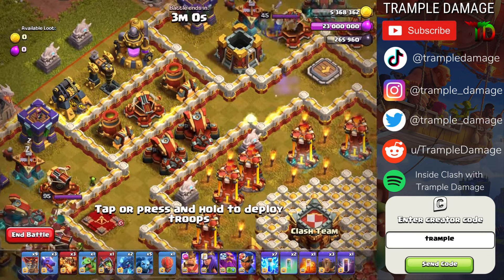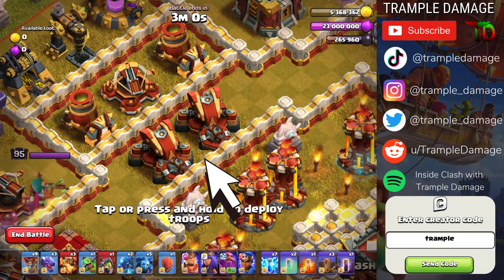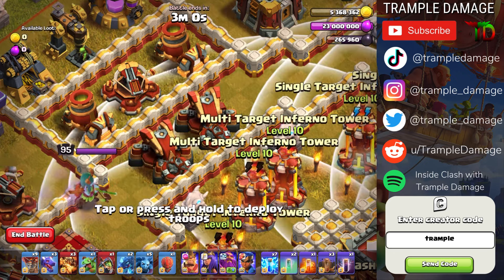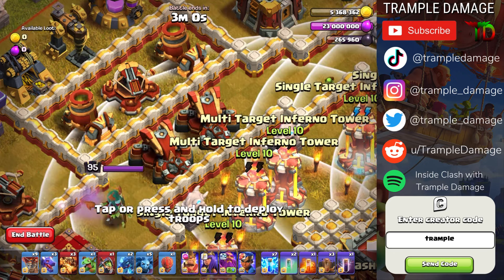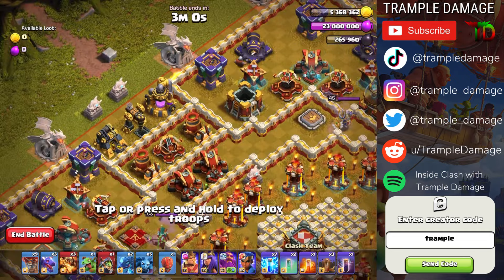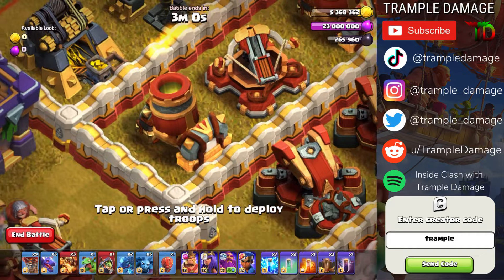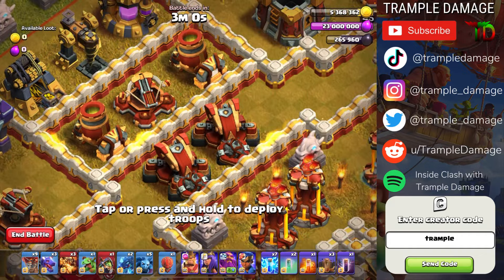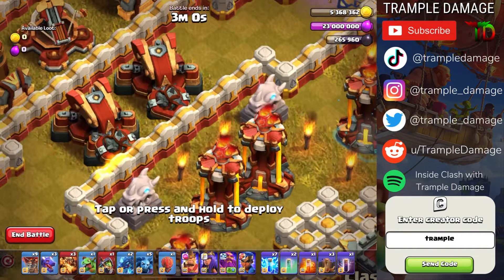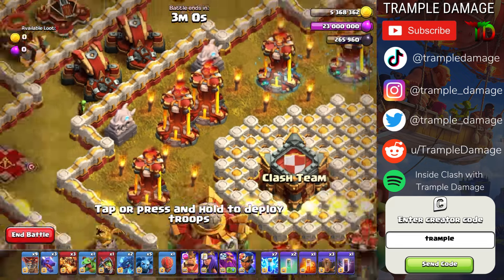We're going to start with a single earthquake spell to damage all of these buildings. We're going to get the scatter shots — these two scatter shots — and these two inferno towers plus the expo and these two mortars with an earthquake spell. Then we are going to drop six lightning spells to destroy this mortar and the scatter shots, and then put one lightning on the back side to deal a little bit of extra damage to these inferno towers.